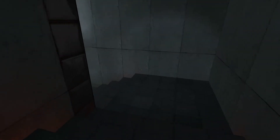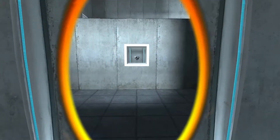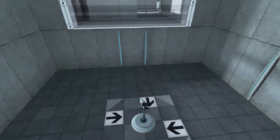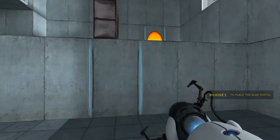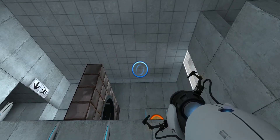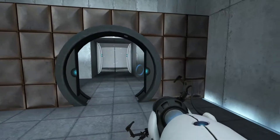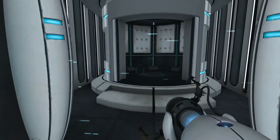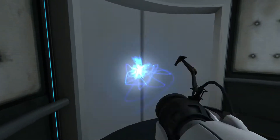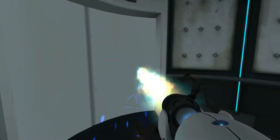So we have to get through here. You are now in possession of the Aperture Science handheld portal device. With it, you can create your own portals. These intradimensional gates have proven to be completely safe. The device, however, has not. Do not touch the operational end of the device. Do not look directly at the operational end of the device. Do not submerge the device in liquid, even partially. I will break it right now. Don't worry.